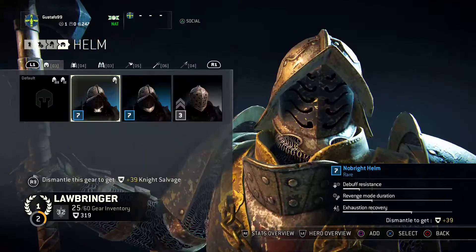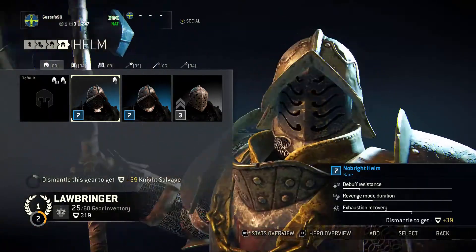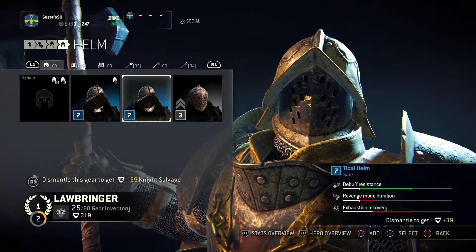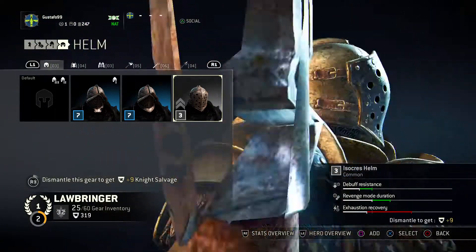So let's start with the helmet. We have the basic one, quite simple. Then we have this one - my level 7 helmet that I got. It has great exhaustion recovery, and that is what I want from it. And a tickle helmet, and this one - it looks kind of like a gladiator, to be honest.